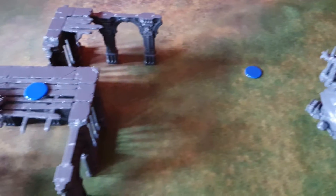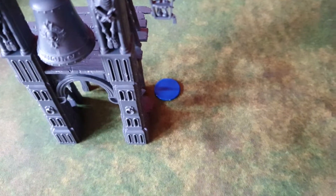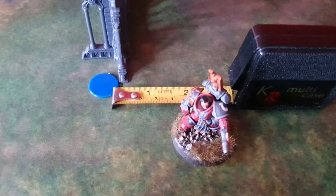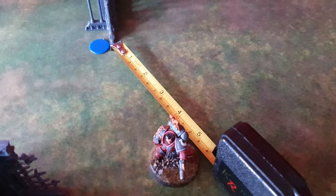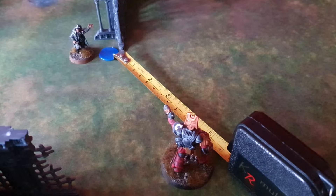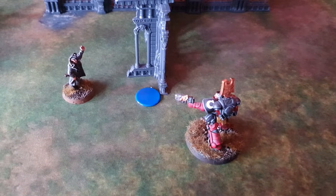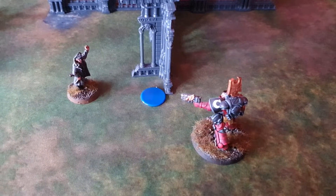You alternate placement of the objectives, with the player going first placing first. One marker must be placed outside of your deployment zone and all markers must be 9 inches away from each other. To score an objective you must be within 3 inches of it by the end of that round. The objective is then classed as seized and you are free to move away, but it can be claimed by your opponent at the end of the round if they are within 3 inches and you are not, or you are pinned. If both units are within 3 inches of the objective by the end of the round, it becomes neutral again.